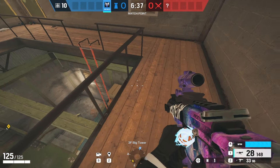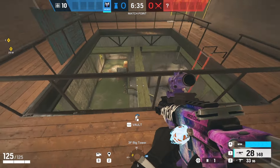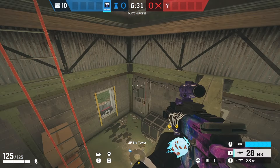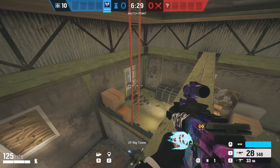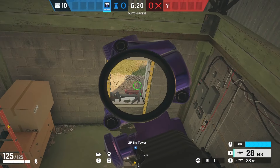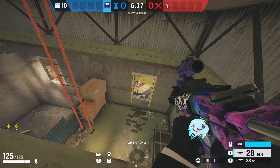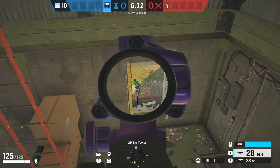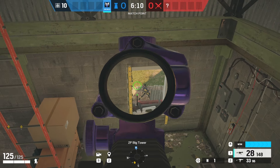For the last one on Oregon, if you want to spawn pick construction site, come to Big Tower and jump down on the beam right here. Then you can decide wherever you want to go — you can go all the way to this side. This is super unexpected because usually they aim on the window, not all the way up top here, so you will probably get the kill.